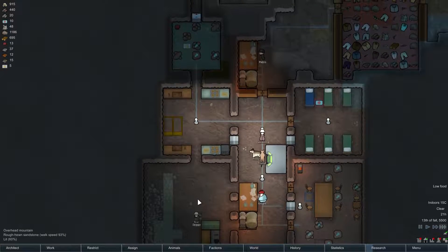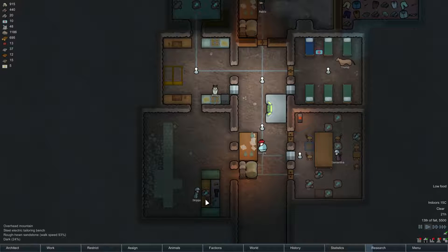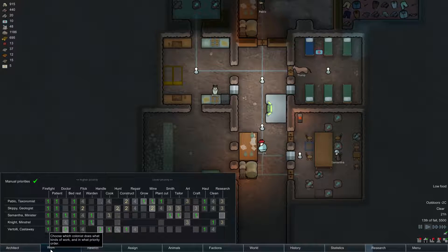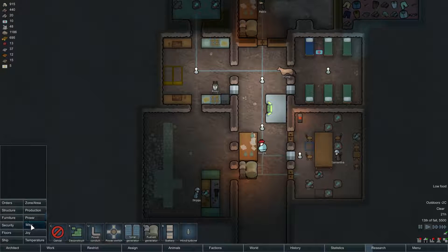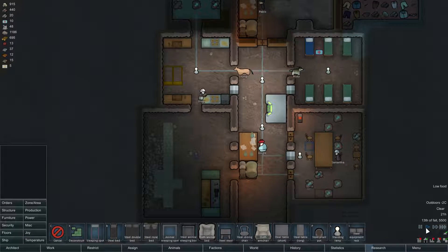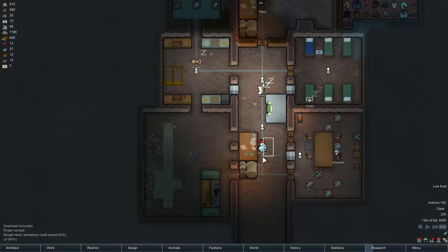We've got 112% work speed — that's good stuff. Do you have a debuff for working in the dark? I think you do. So let us get a standing lamp here. That should help. You should be connected — if not, I'm going to raise workers. That's not good enough, we need connections.